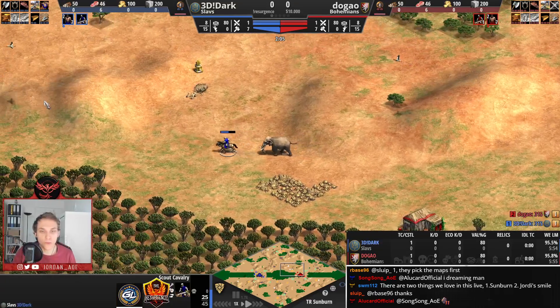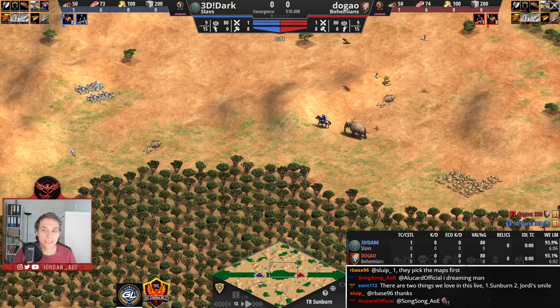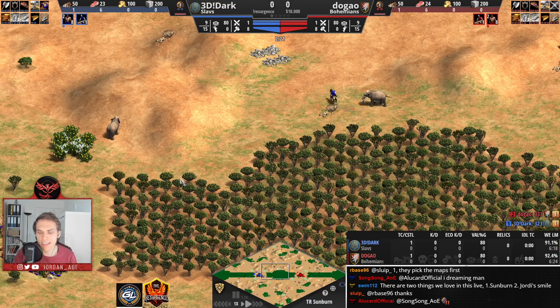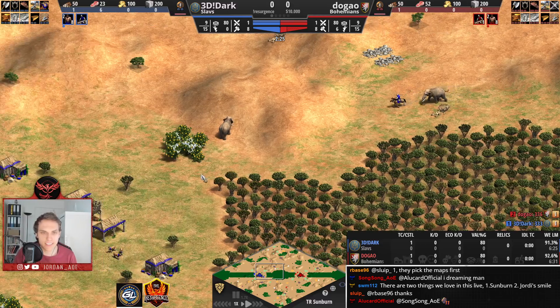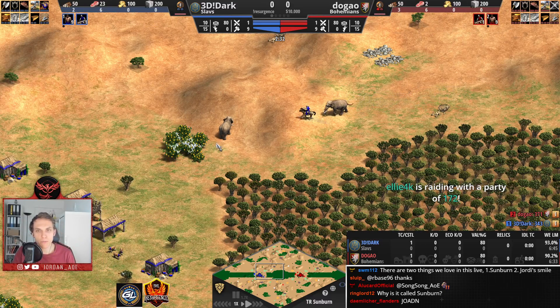Dark is going to go for the lame here — he wants to lame Dugao. That would be an ideal scenario for him, because that would lead to him having four elephants and Dugao only two. Let's see if Dark is going to be successful in doing so. LA, thanks for the raid by the way.